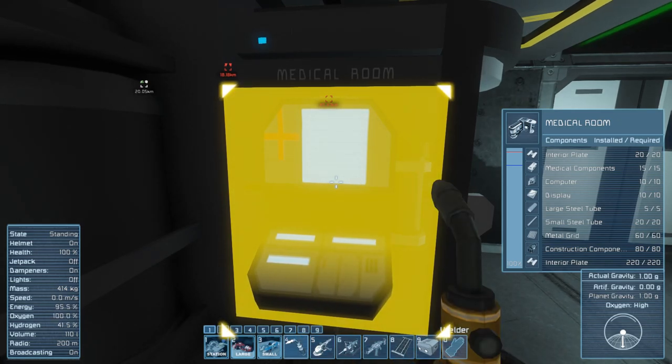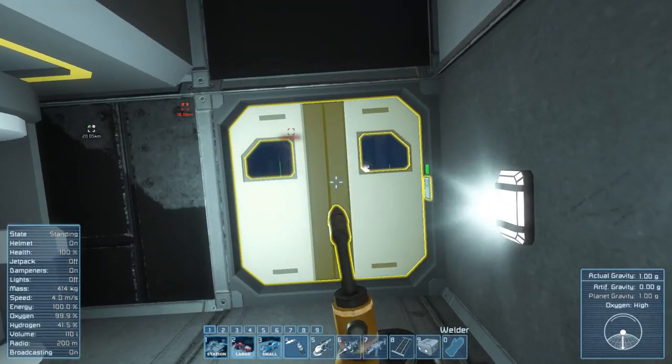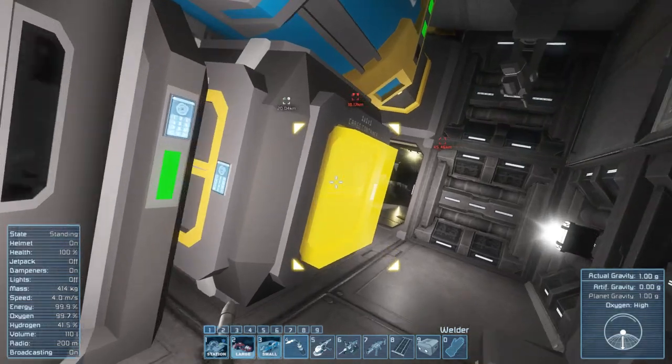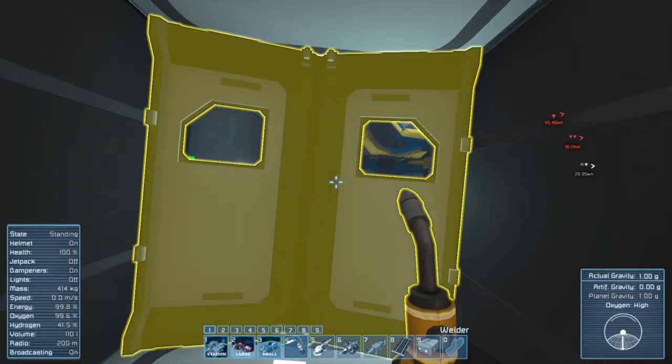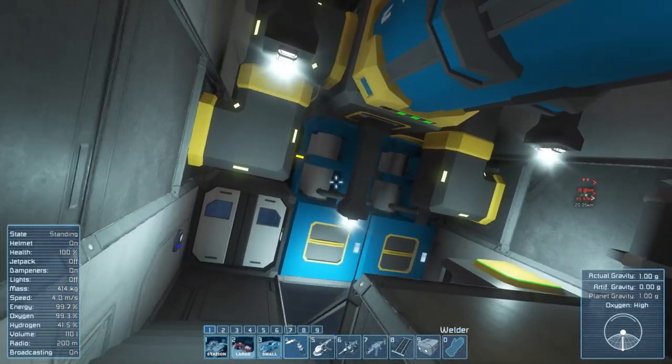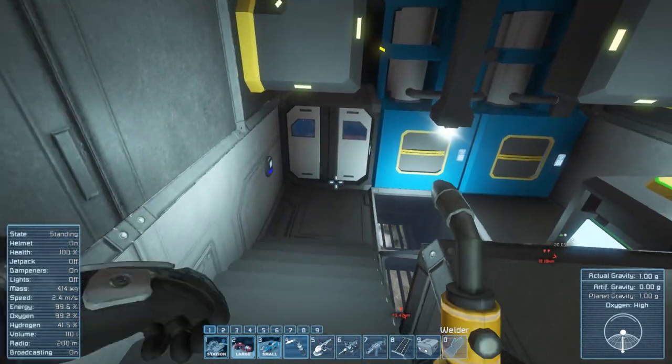Now if we press F — ah, no crap. This system isn't rigged up to refill me with hydrogen. We need to find our oxygen generator. Where is our oxygen? There are great big oxygen tanks here with conveyors going around — where's our oxygen generator? Can we go down here? Yes, we can.